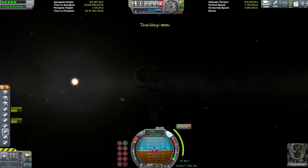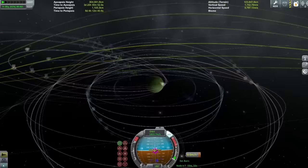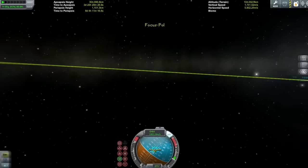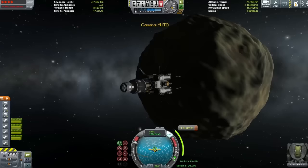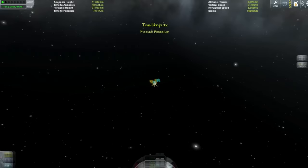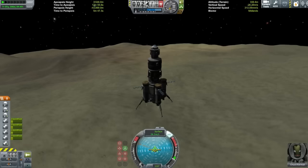I had full tanks of fuel anyway, so I had enough delta-V to get there. Here we are stopping at the greatest petrol station in the solar system — Pol! It has really low gravity so it's great for getting easy fuel. One thing you need to be careful of: Pol has a lot of invisible terrain, so definitely always quicksave before you land on Pol, because sometimes you'll just explode in mid-air because of the invisible mountains that haunt this place.